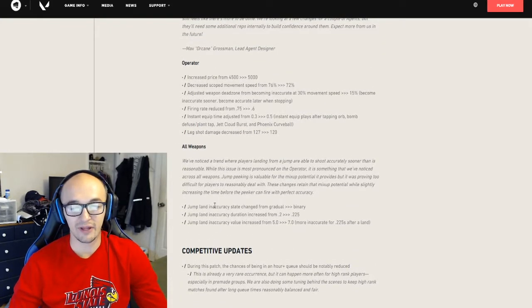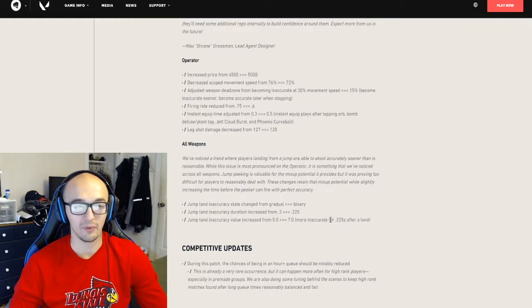For all weapons, jump/land inaccuracy state has changed from gradual to binary. The duration is increased from 0.2 to 0.25 seconds, and the jump/land inaccuracy value increases from 5 to 7 — so you're more inaccurate right when you're landing.